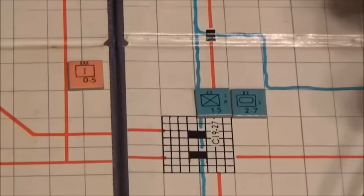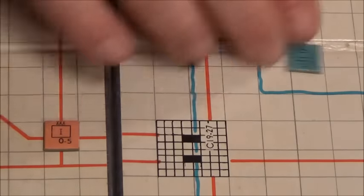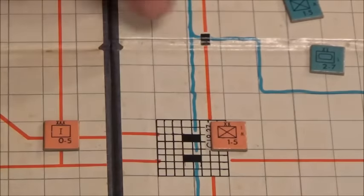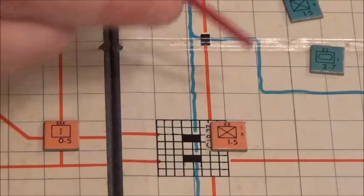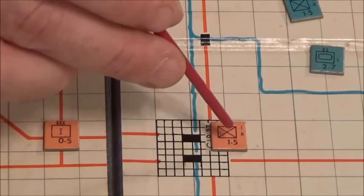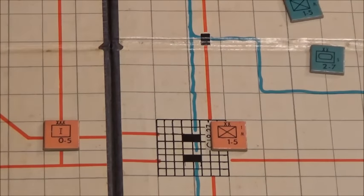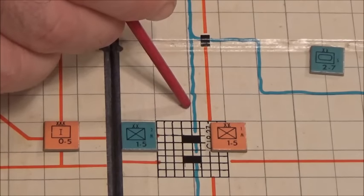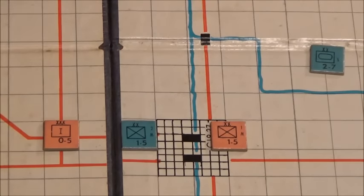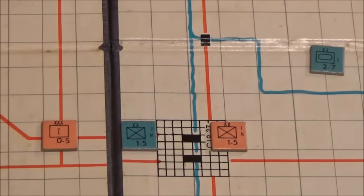A lot of times there's a concept called supply. A supply route connects units in a chain — all these squares with nothing in between them denote that this unit is getting supply, so it uses its full combat and movement values. It's in supply, meaning it's getting fuel and resources. If something was in between and cut the route, the unit would be cut off from supply, causing a penalty in some games.